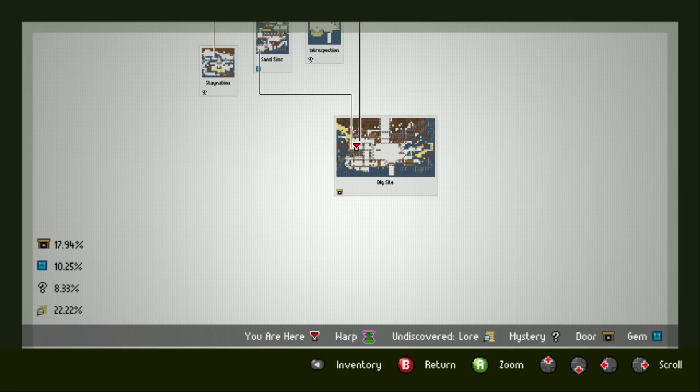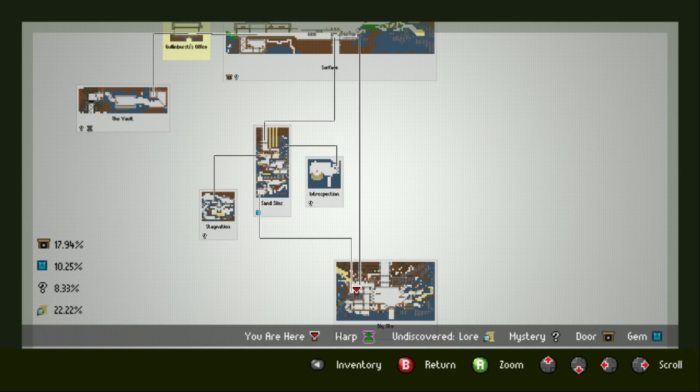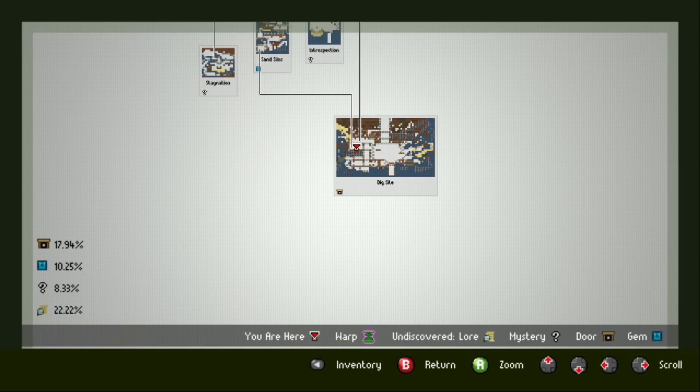It scrolls a little fast. Holy shit. Mouse doesn't help at all. WASC isn't much better. Holy shit, it's an aggressive scroll. Sand silos, stagnation, introspection — yeah, they're all in here. It's a side-scrolling map of each zone: the vault, the surface. So every little spot I've found is all here.